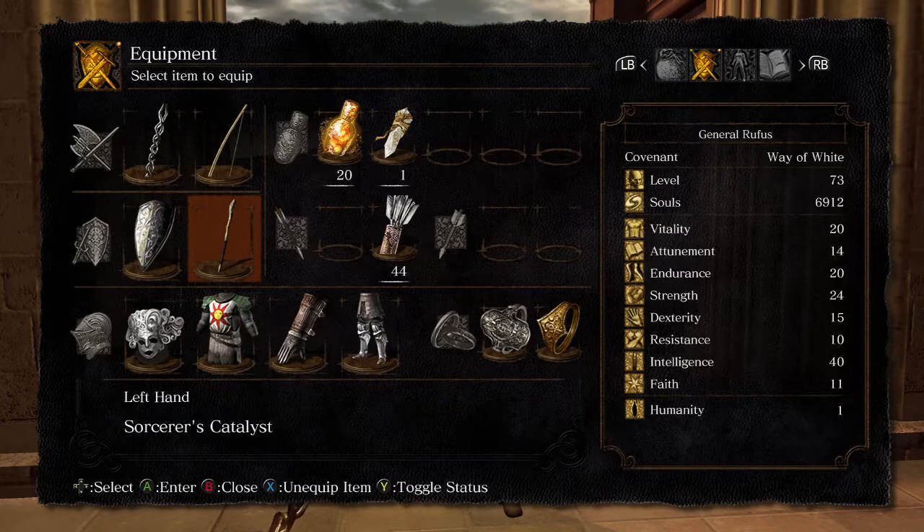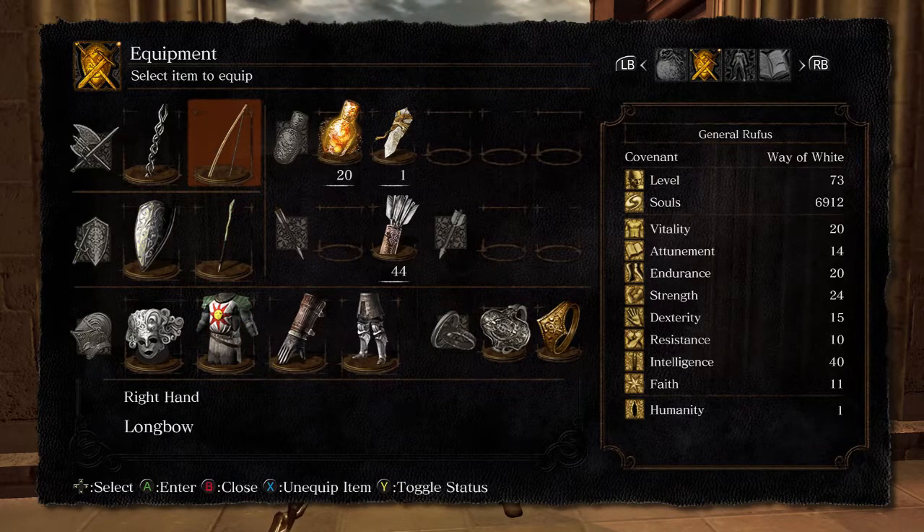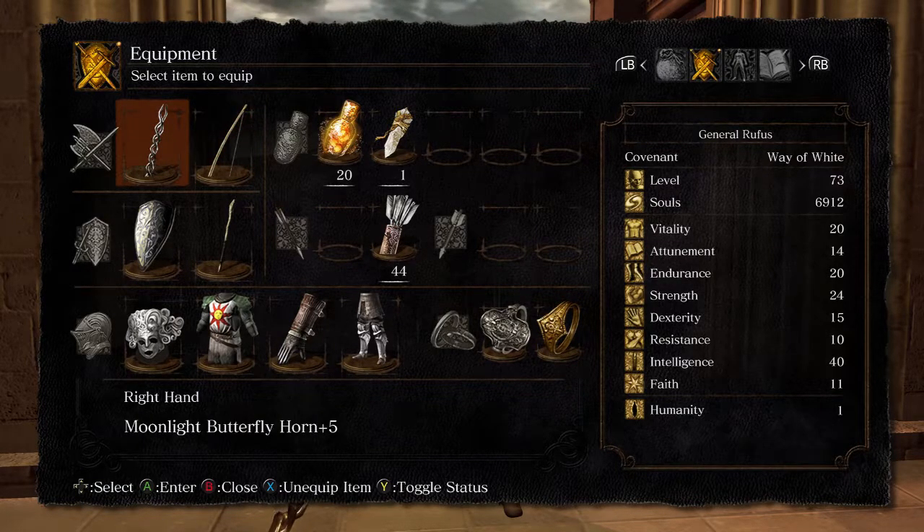I'm not sure if I got my Demon Spear up to plus 5 at this point. I think the episode before this one, the Moonlight Butterfly Horn plus 5. So it is a magic-based spear and it's got quite a good reach on it. It scales really well with intelligence. I may be replacing that on my current build - I haven't decided. Got to look at what other weapons are available.